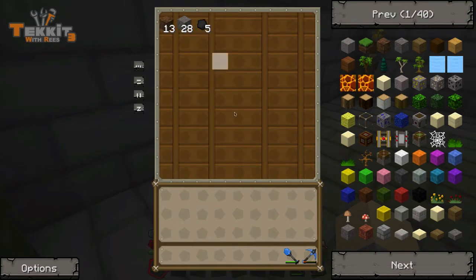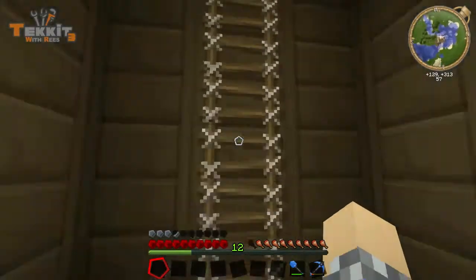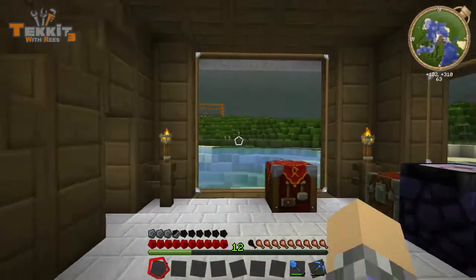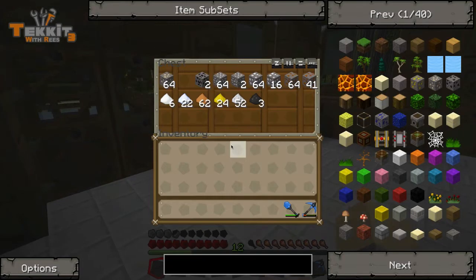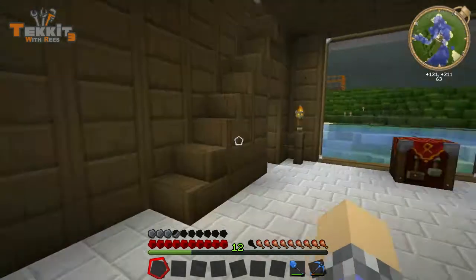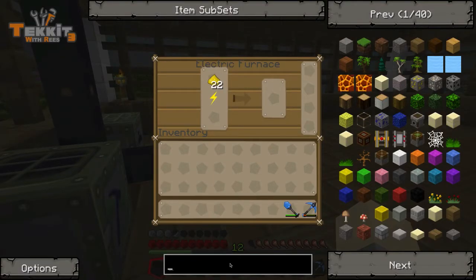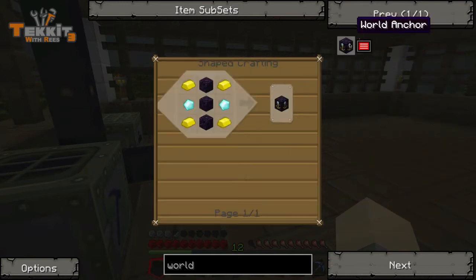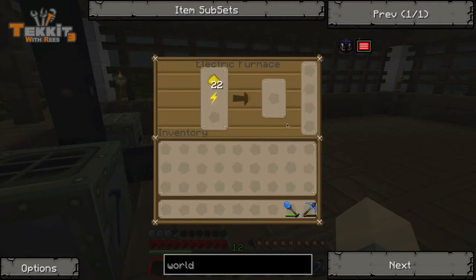Now there is one thing we need to do to keep this thing running. You'll notice I had it turned off, and that's because it doesn't run when I get off the server because the chunk deloads and nothing happens. So we're going to build a world anchor and throw it up out there so that it will always be running at all times. World anchors used to be really expensive, but they've added some new ones to the game. If you look at the world anchor recipe, it's pretty expensive — you've got obsidian, diamond, gold — but now there's a much easier way to make them. They're a little bit different and I actually like the new ones a little bit better.